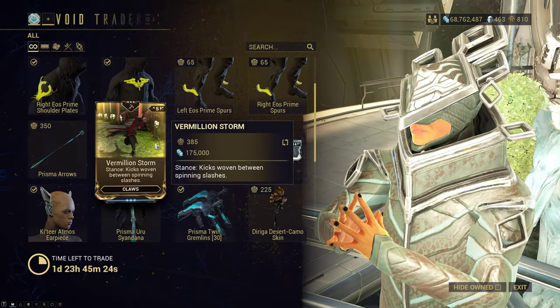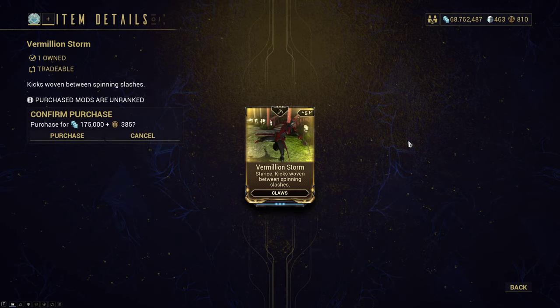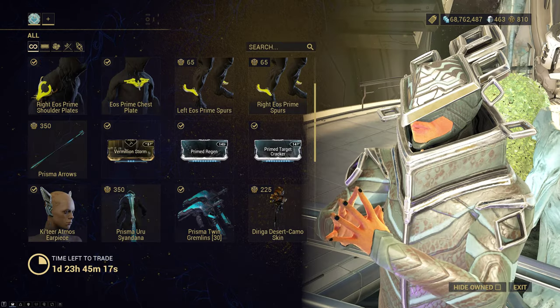Prisma Arrows returns once again if you want that for your bows. For Million Storm, for Claws, it's one of the options — not an all-be-all. If you don't want to farm it, Baro does have it.